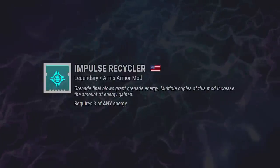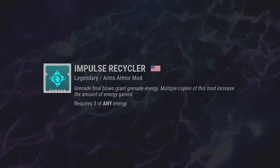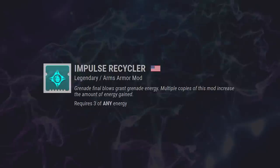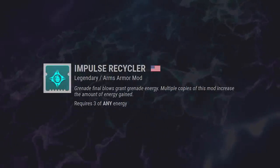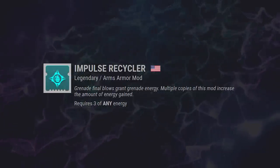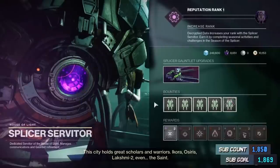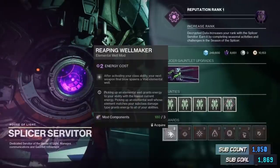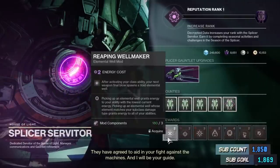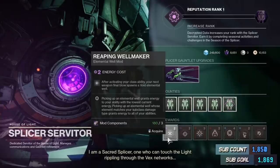Impulse Recycler — Grenade Final Blows Grant Grenade Energy. Multiple copies of this mod do increase the amount of energy gained. PvP Warlocks might actually be tempted to play Handheld Supernova for the first time in what seems like forever. I'll have to do a little digging when we're allowed back in the game to find out just exactly how much energy we get per stack. In Season 14 we're also getting an all new wave of Elemental Well Armor mods, and I feel like Impulse Recycler might be pretty good in helping to make Elemental Well mods actually competitive with Warmind Cell mods.